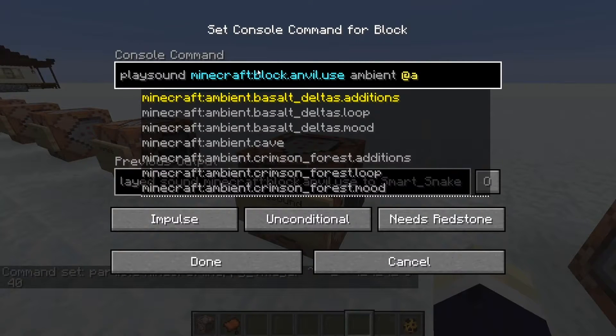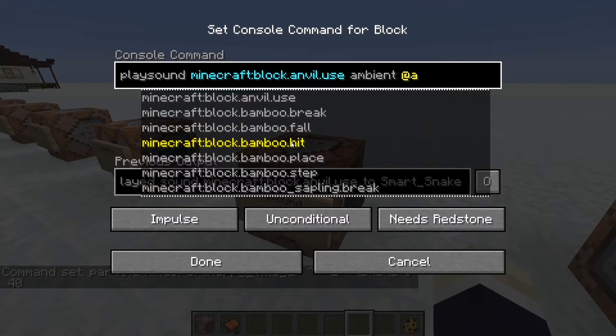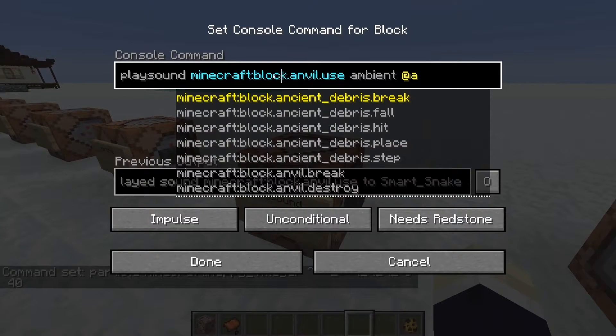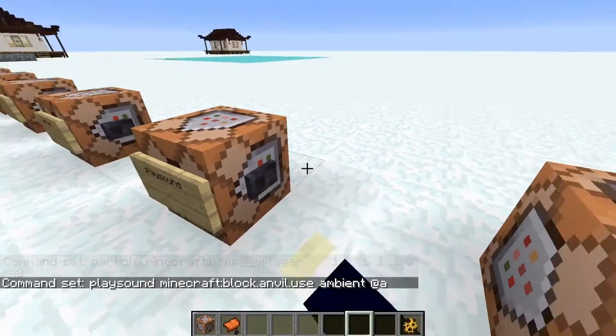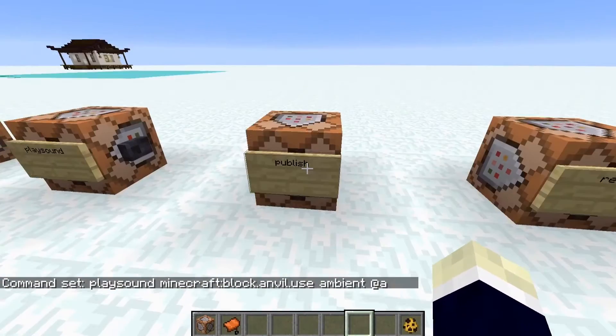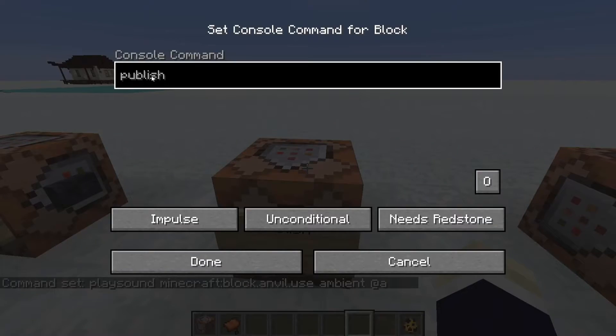The playsound command: type playsound minecraft and then whatever sound you want — cave sounds, bamboo hit, I'm using block.anvil.use because I love that ding ding sound. Then specify the target and boom — you hear it. Beautiful. I love this command.